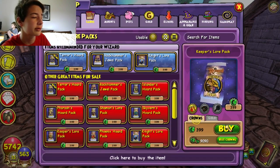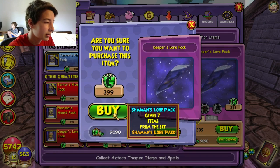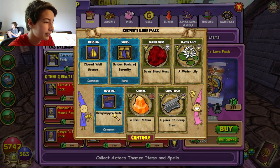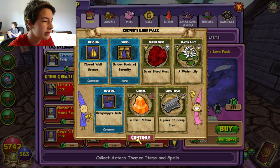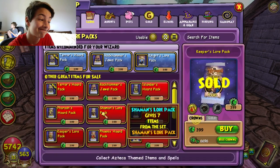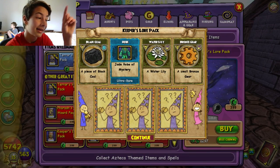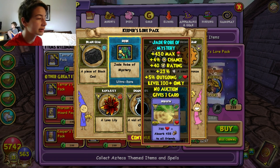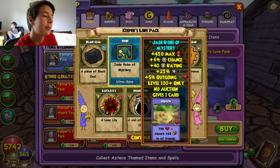Alright, 9,000 crowns. Come on boys, let's get something. The golden boots — of course it's the golden boots. I have not gotten any... There we go! Yes! The robe, so OP.